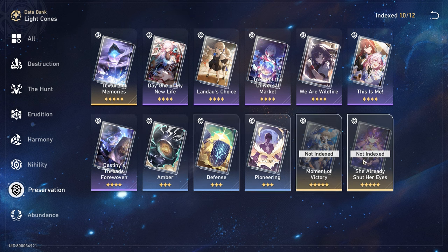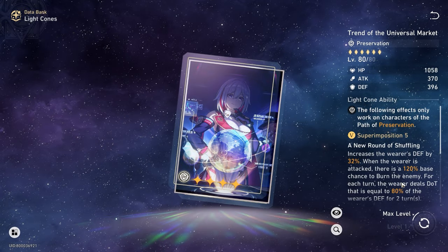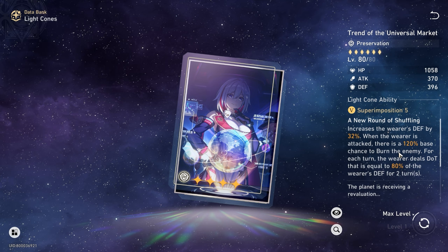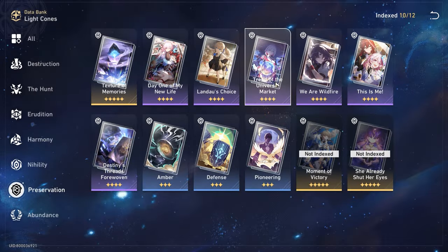Do I think the Light Cone is necessary? Honestly, I don't think so. Considering that sometimes if you're unlucky, a Light Cone can cost equivalent to a signature character, you have many good alternatives. You have Trend of Universal Market, which doesn't give as much defense - it's lacking at around 400 defense - but it does help give some debuffs to the enemy. If you're looking for that debuff aspect, this is pretty nice; you get some defense and he can also play in DOT teams, adding to his versatility.